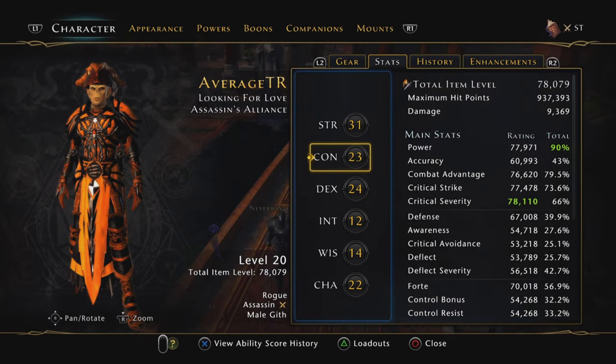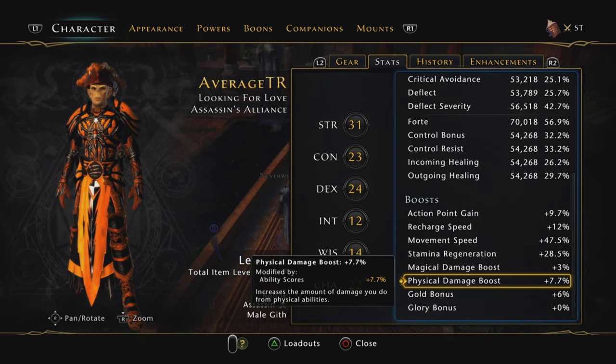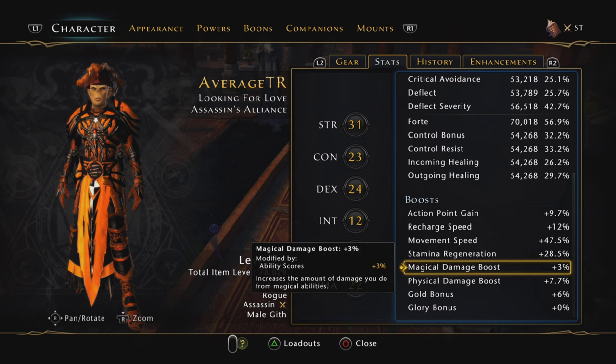As you can see, my physical damage boost is 7.7% and my magical damage is 3%, which means my Tunnel Vision or Toad isn't hitting as hard as it could. If you've got your magical damage higher — maybe if you're a Wizard or Warlock — the Toad would probably be the best option. The Toad hits from combat advantage, and I feel it hits harder than Tunnel Vision, though I might be wrong.